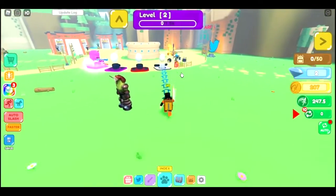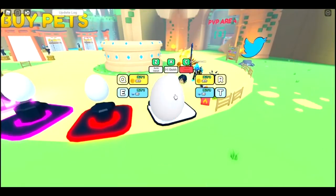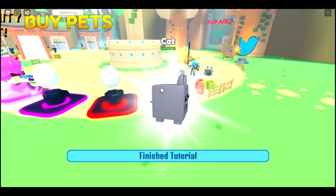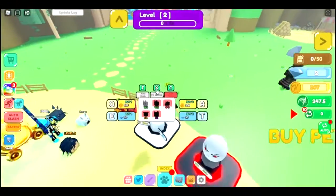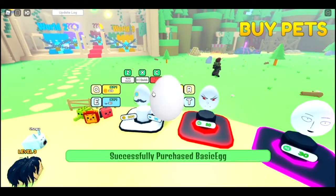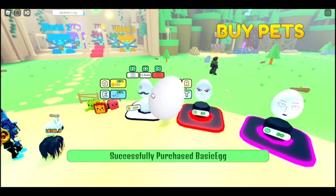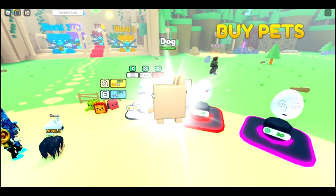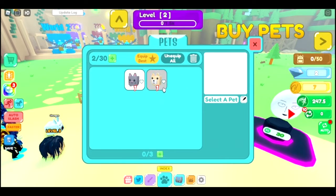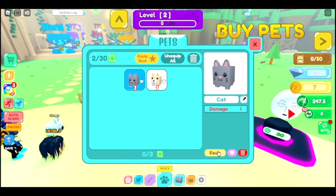We can unlock a basic egg, I think. So let's open it. We got a cat, and it says we finished the tutorial. I can also buy another one with coins. Let's go — I got a dog. So let's equip these pets. They both only give me one, and I think I can equip three pets.